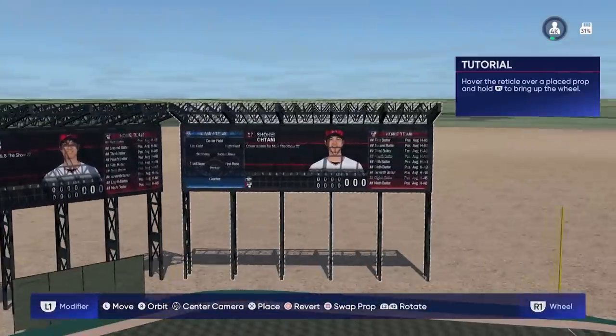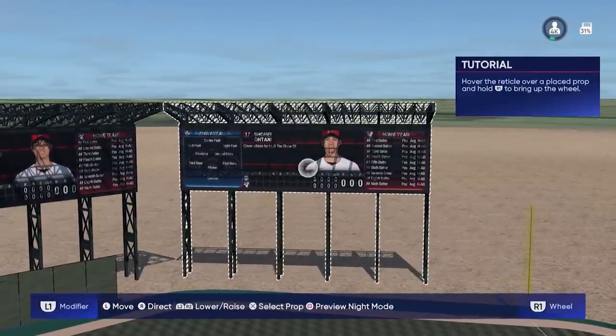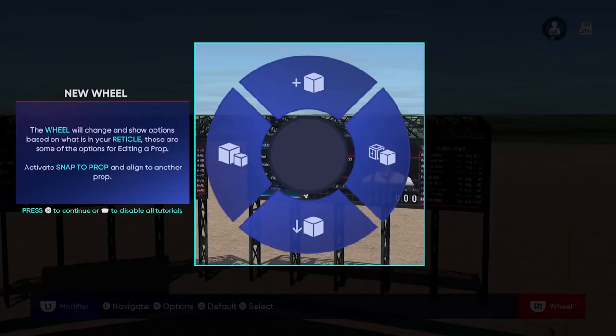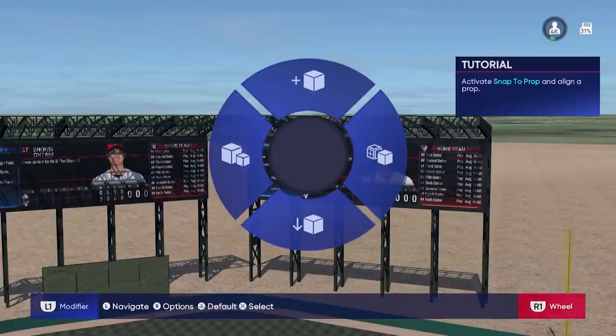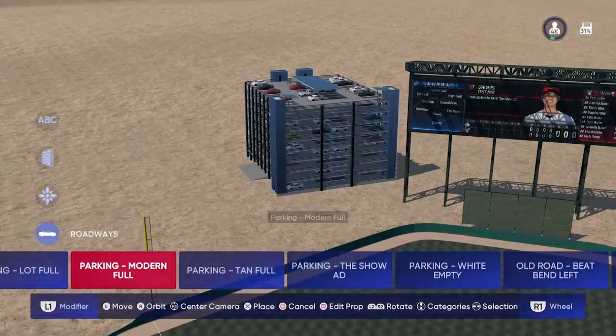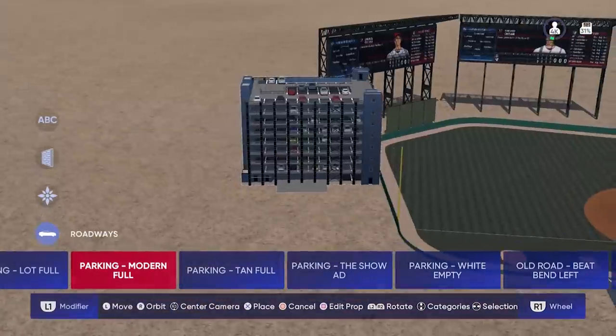It looks like they fixed some of the proximity issues as well. Remember last year, if you tried to put items too close to the fence it would say you were obstructing the fence? It looks like it's a lot cleaner now. You can get a building right up to the edge of the fence. I played around with it, tried different scoreboards, and then went through every single setting to see if there were any new props.